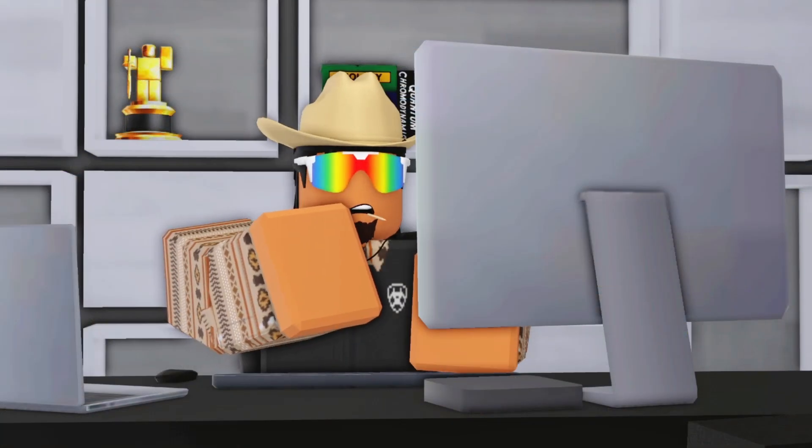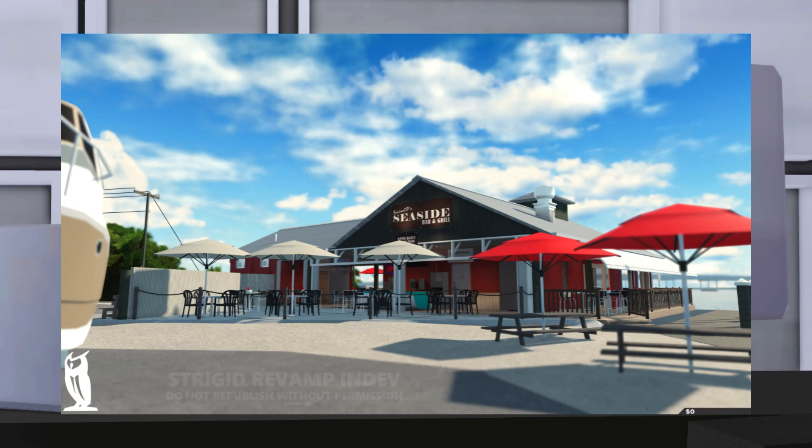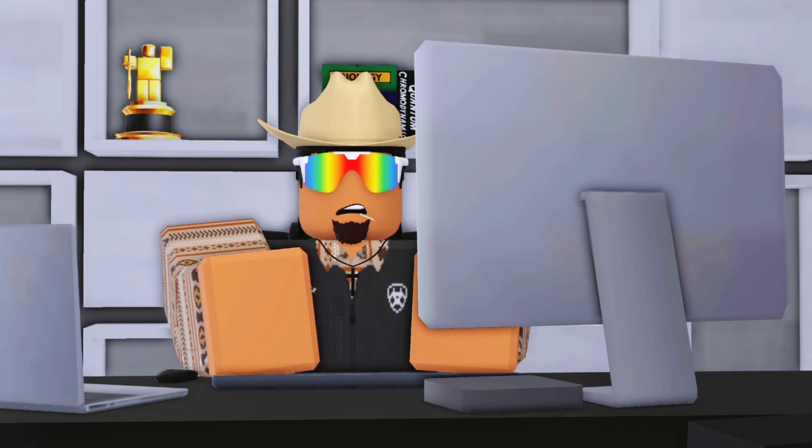Here we have the Seaside Bar and Grill. We've got a dock, really detailed water, some landscape with rocks, and the building looks redone — 10 times better than the one currently in game. From another angle you can see tables out front and a boat just off the edge of the picture. There's also another seating area, and in the background there is a boat on the right-hand side.